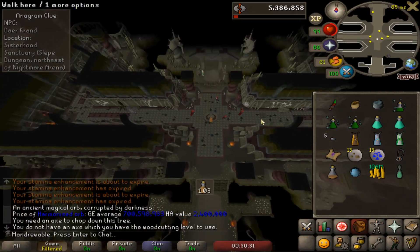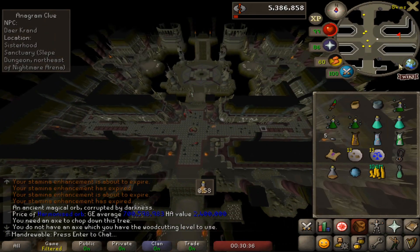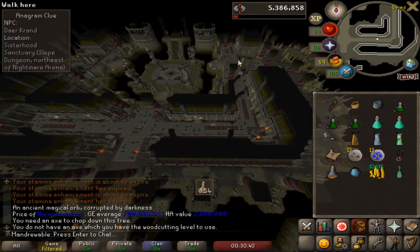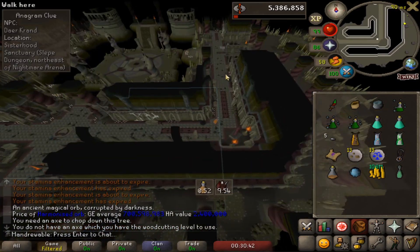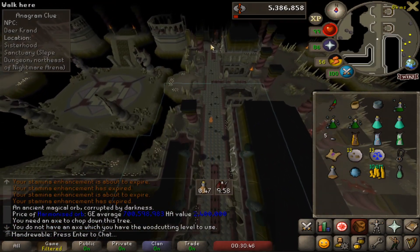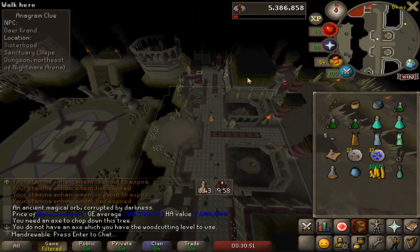Once you get to this crosshair, go to the east. The Nightmare boss is right there to the east. You will run east and climb up these stairs, and we are here.